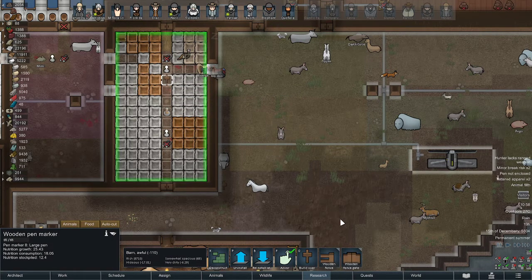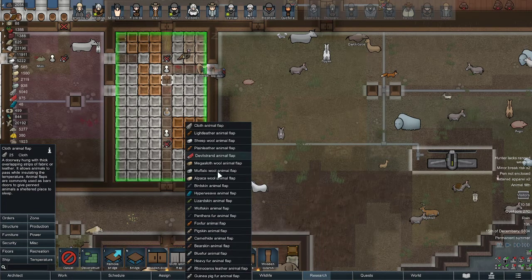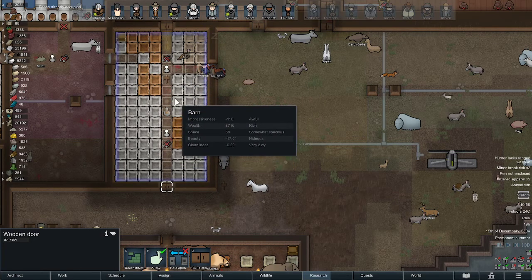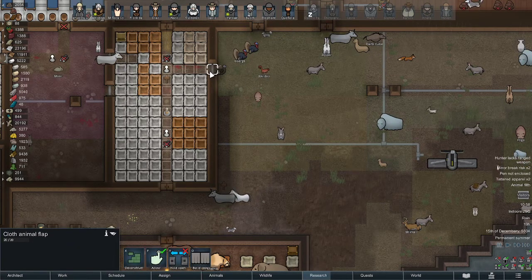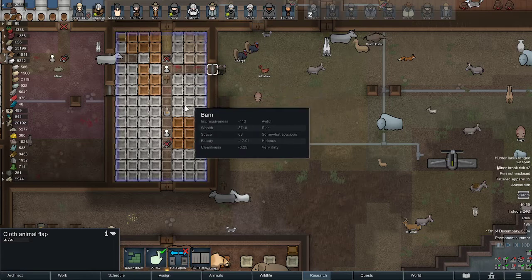In order for them to go in and out, you need to have a cloth animal flap. You can choose any material you want and place it there. If you don't do this — if you just have a regular door — the animals will be stuck inside the barn and won't be able to get out. The cloth animal flap acts as a specific door for penned animals; it gives them a sheltered entry point.